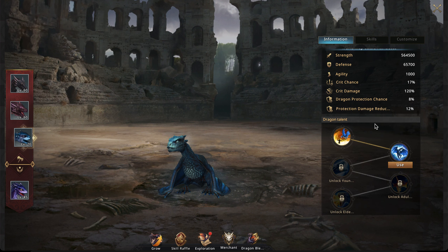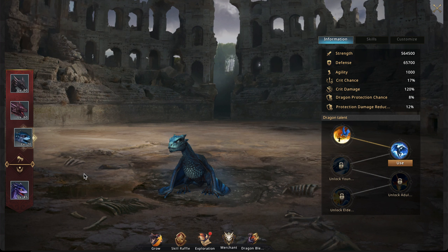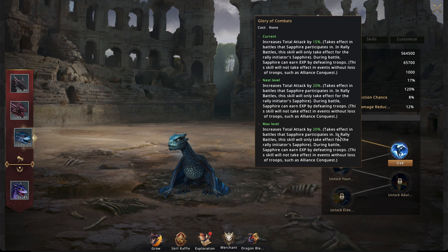The sapphire dragon's skills are much more expansive. The first is a basic total attack buff, and when dragons are in battle they can gain experience to grow quicker. I've personally always been able to use food to grow mine, but this passive experience gain in battle is another option.